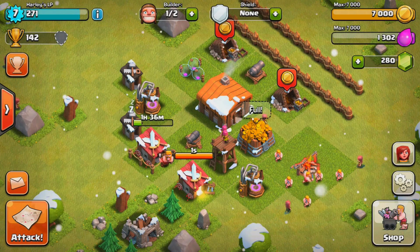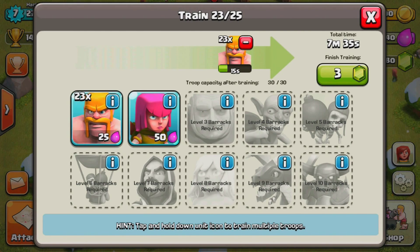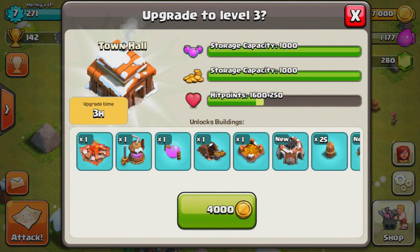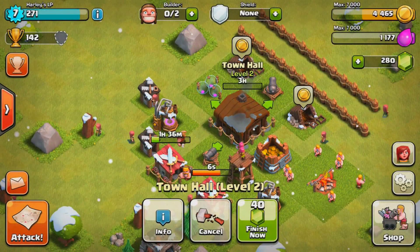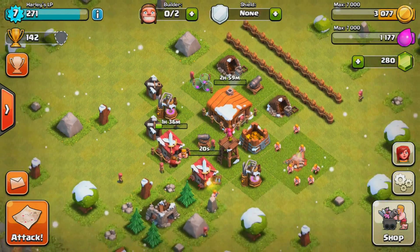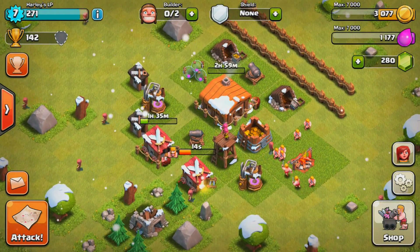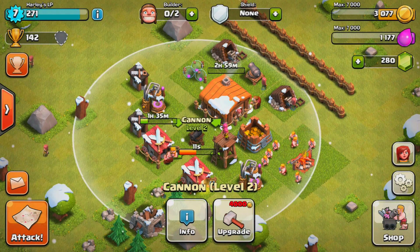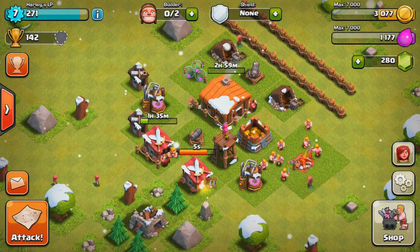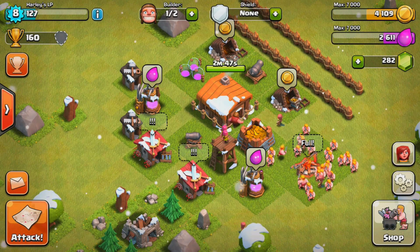Now that we have the gold, we're going to go ahead and upgrade the Town Hall. That way while the town hall is upgrading, I can upgrade some other features — it does take three hours. Once that's done we have everything and can work on getting that laboratory as soon as possible. While that's upgrading I'll upgrade a few other things, and we'll fast forward until the town hall is almost complete and I'll upgrade the elixir storage or mine or pump.